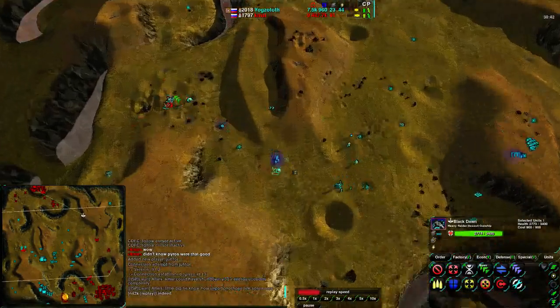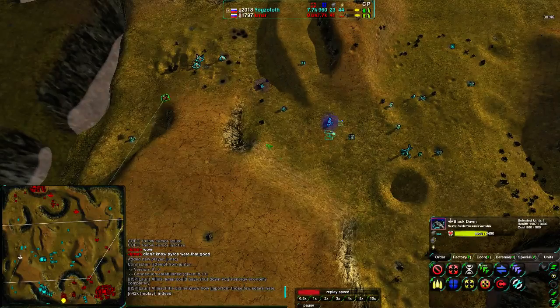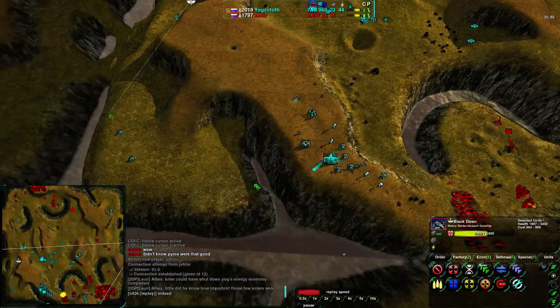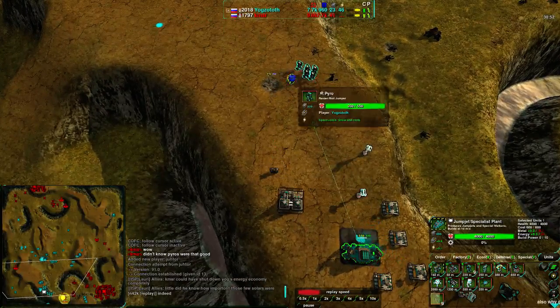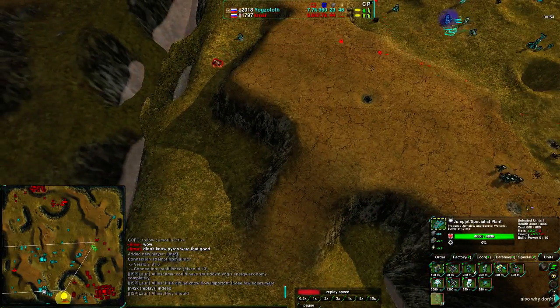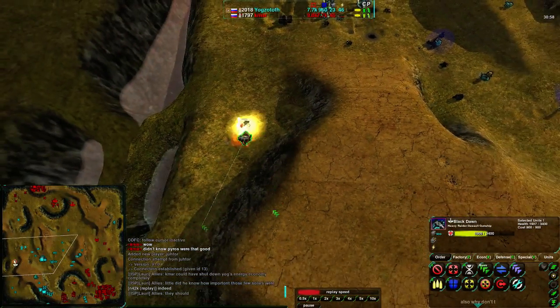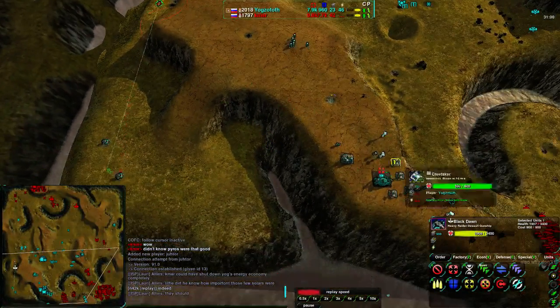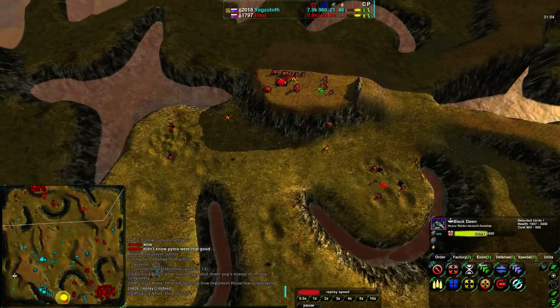Black Dawns are double-checking here, and now is the perfect timing — if Yogg-Satoth goes around and deals with the base, that might work out. The Pyros are in a good position. K-Mar is getting distracted by a Metal Extractor and is not aware of this at all — doesn't have radar, no scouting going on. He is retreating with the Black Dawns and setting up more.